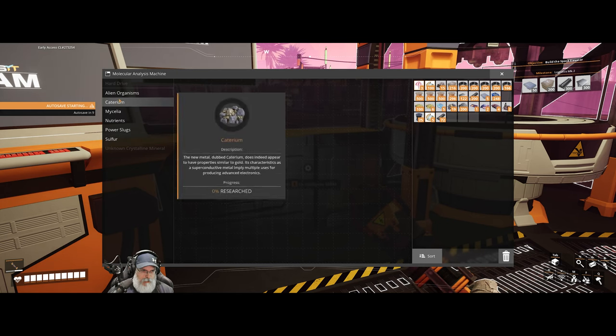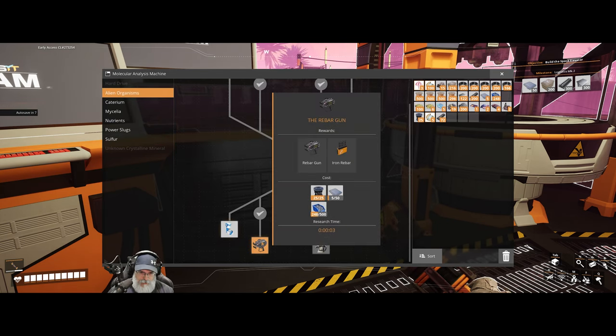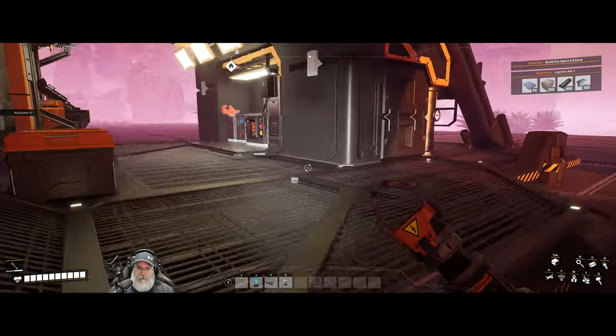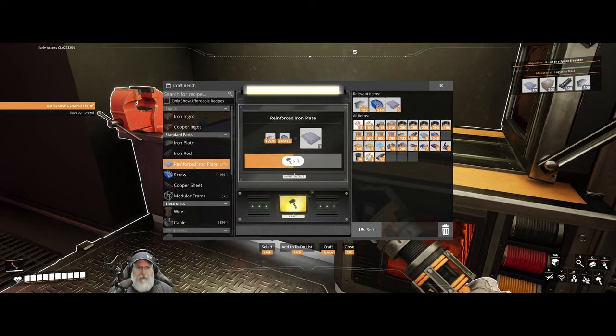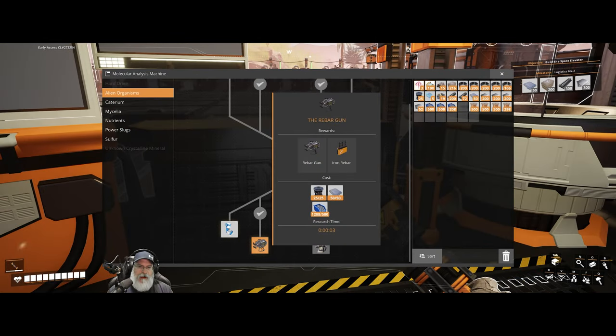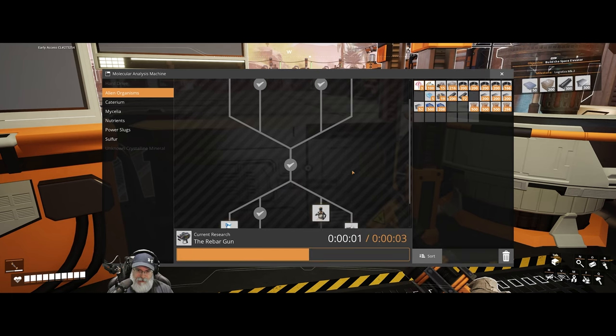It also needs 50 reinforced plates — holy crap, that thing's expensive. We can make 20 now and then go get the rest of the stuff to make the other 30. All right, we have everything we need to make — or research — the rebar gun.